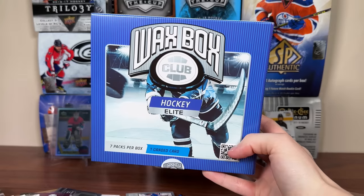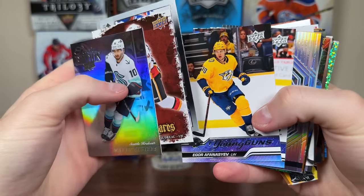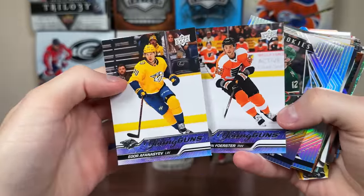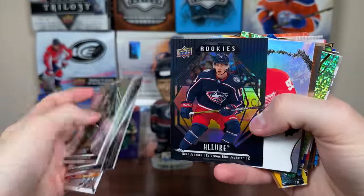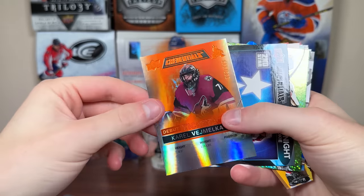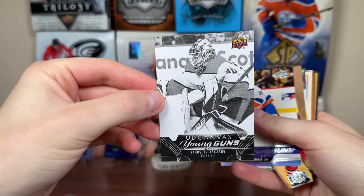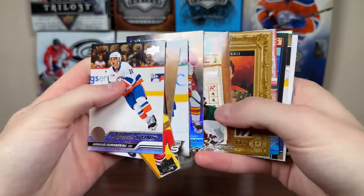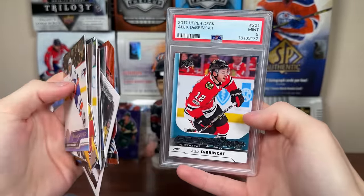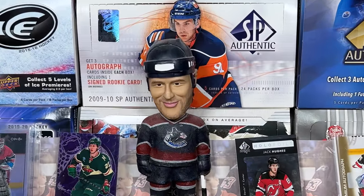There it is — the Waxbox Club and the Elite Waxbox for November. Really fun opening there. Cool to see a 1617 Series 1 pack. We did get several Young Guns — a Forester and Fansayev. Got some miscellaneous stuff from Allure, got the Jovaleno Exquisite, the Vimalca Orange from Credentials — some pretty decent pulls. Like this Askarov black and white Canvas Young Guns, and another Young Guns, a Durando. All in all, really solid break. Really enjoyed that, and the Debrink card is a nice addition as well. Stay tuned for more breaks to come — as always, thanks for watching.